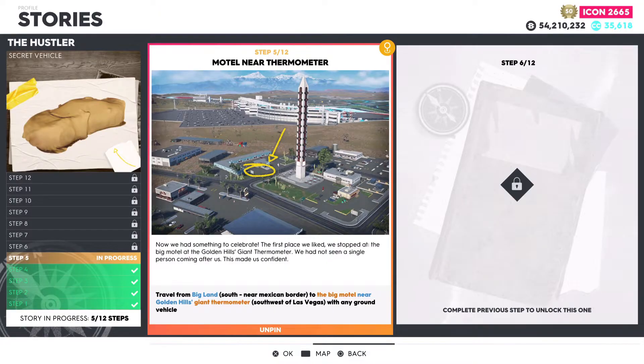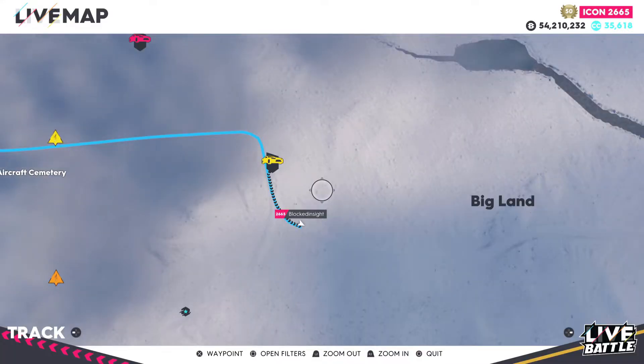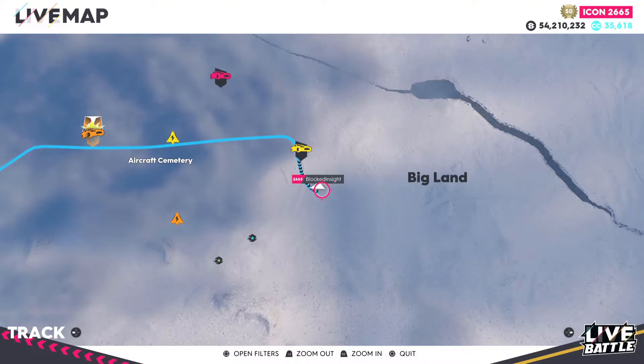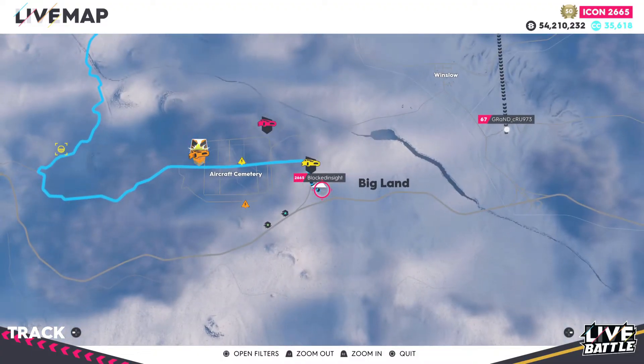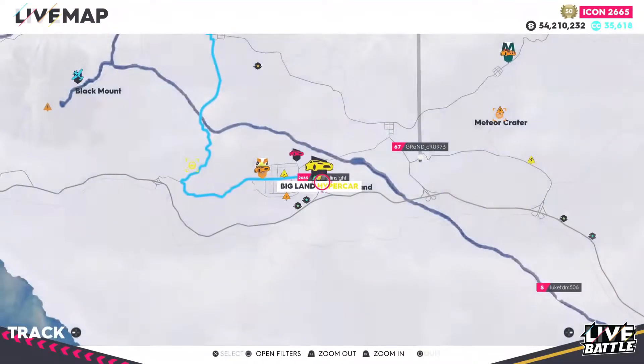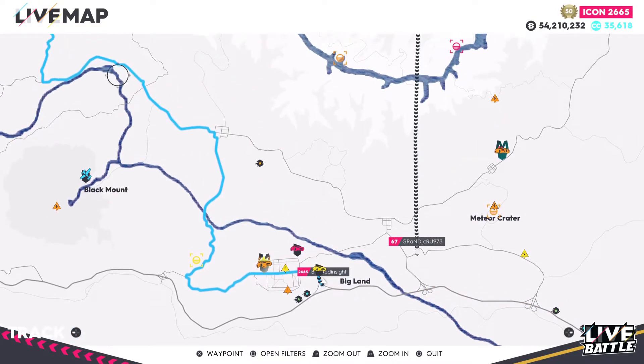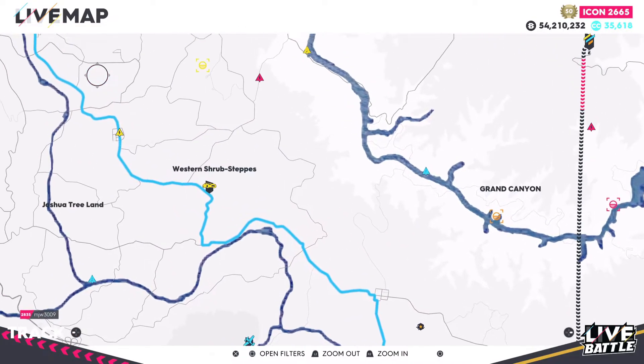Moving over to step number five: Motel near Thermometer. Travel from Big Land south near the Mexican border to the big motel near Golden Hills giant thermometer, southwest of Las Vegas, with any ground vehicle. For step number five, leave from the Big Land area — I recommend spawning over to the Big Land hypercar race and driving forward just a little bit. The thermometer will be 22 miles away. Unfortunately there's no option to use a plane, so maybe a hypercar would be a good idea.